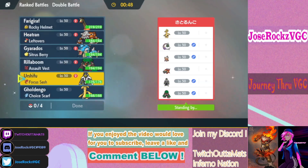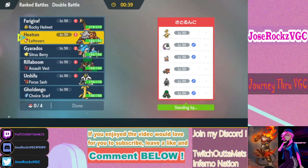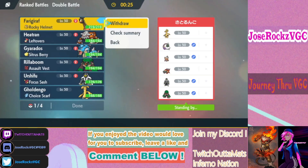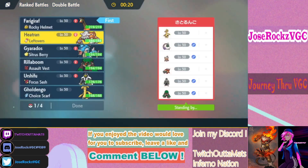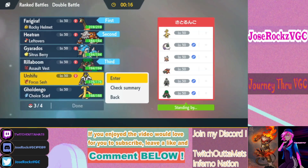I think my Urshifu Dark is really good here — it hits everything except the opponent's Urshifu, which I can hit with Close Combat. I also have Rillaboom. His Chien-Pao doesn't really want to come in. I'll lead Farigiraf with Tera Fairy to pressure Chien-Pao and go for Dark-type attacks, with Rillaboom and Urshifu in the back.